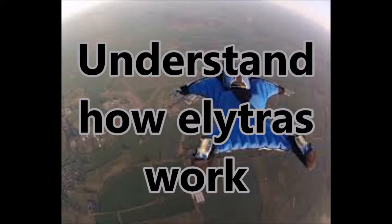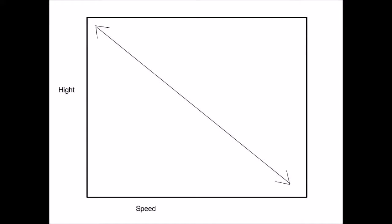Starting us off at tip number one is understanding how Elytras work. If you've played any games with wingsuits, like Just Cause 3, you'll see that you gain height at the cost of speed, and vice versa. You gain speed when you lose height, when you kind of dive. And you gain height when you lose speed — that's when you point straight up and then start to drop. So you need to find that balance.